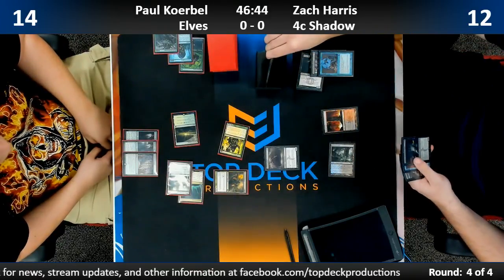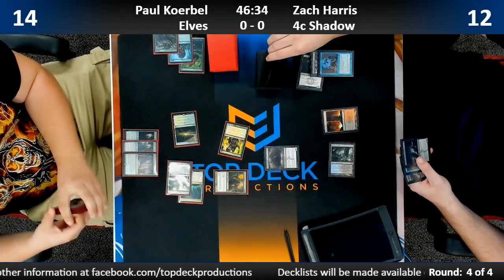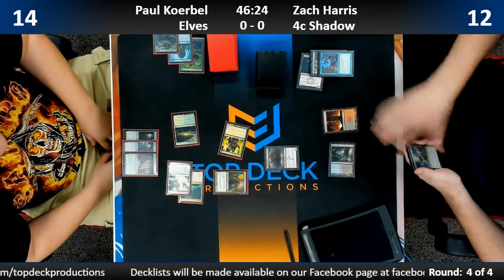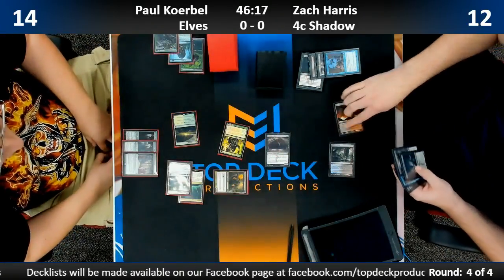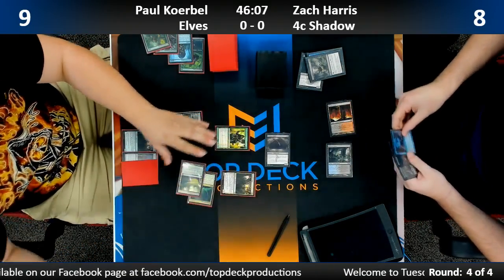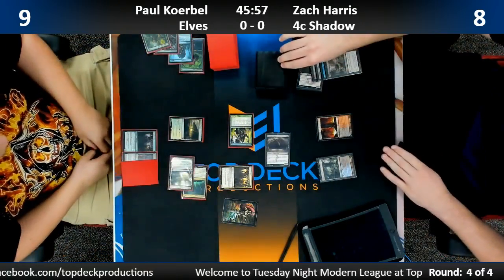He opts — it's not a fetch land. He's thinking hard about it, probably a card he wouldn't mind seeing. Fetch would let him push, then Tasigur maybe. It's a Dismember. Here comes the attack, Paul down to nine. Zach sends in the eight and kills the Arch Druid. Paul needs to topdeck a land badly and didn't get it — just plays his Elf. Zach's now down to seven.